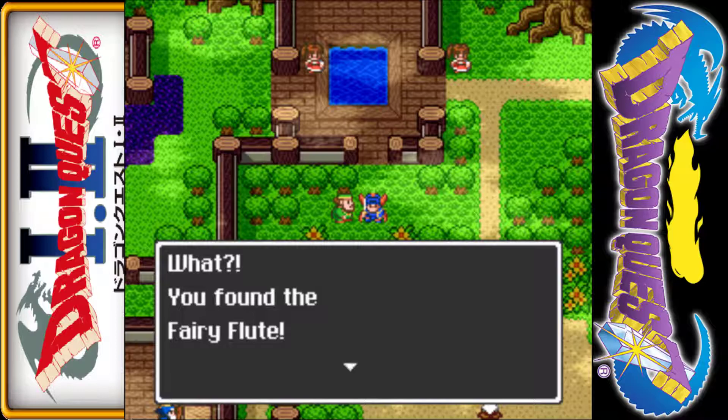In this case, four steps is like four half steps. If you go four steps south of the bathhouse, you find an item called the fairy flute.